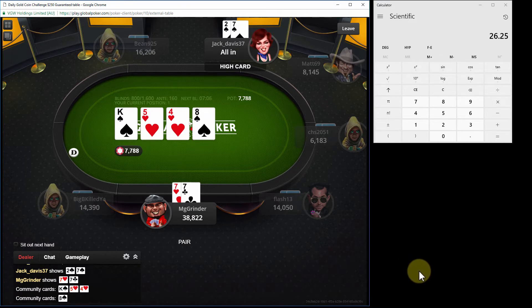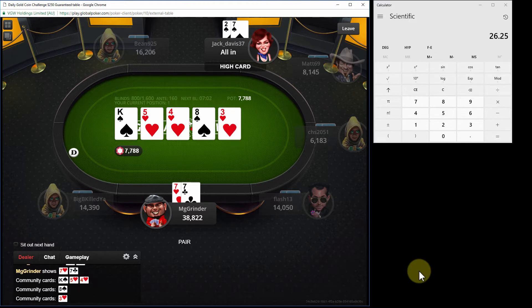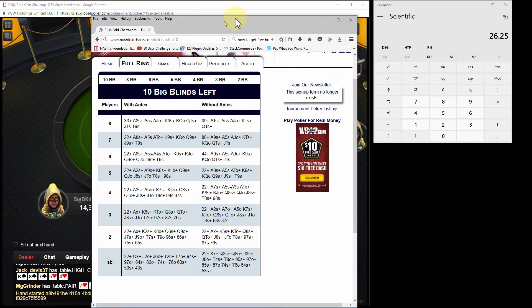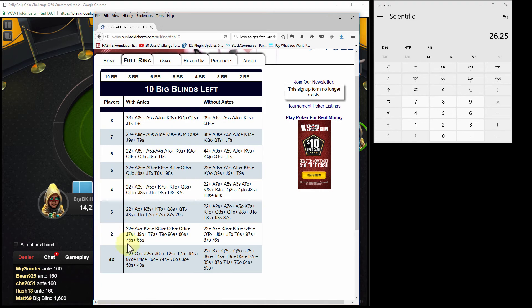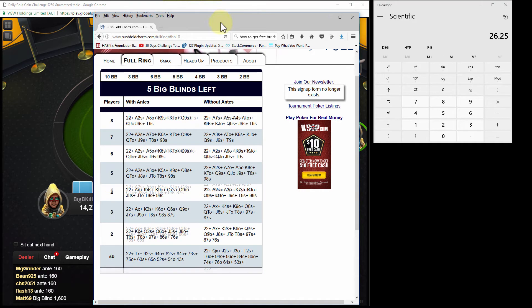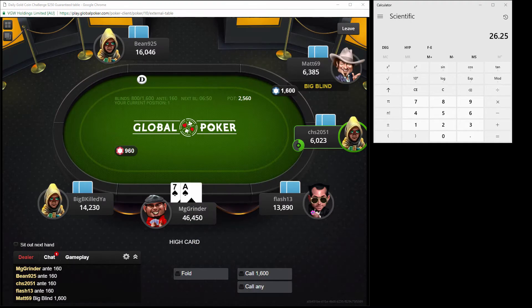Unless she gets a running running card, she gets a 6 right now and we're going to chop. If not, we're going to win. I'm using push-fold charts and it's all based upon how many players are left. I guess I should have pushed there - I was looking at the non-antes. But again, I'm not an ICM expert.